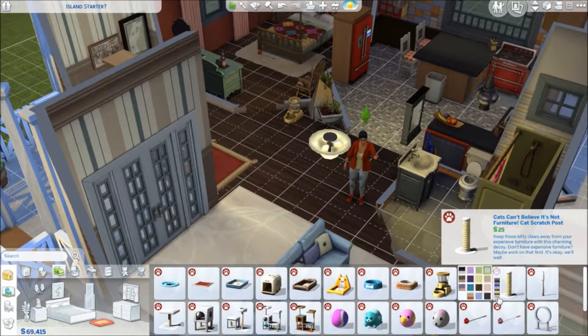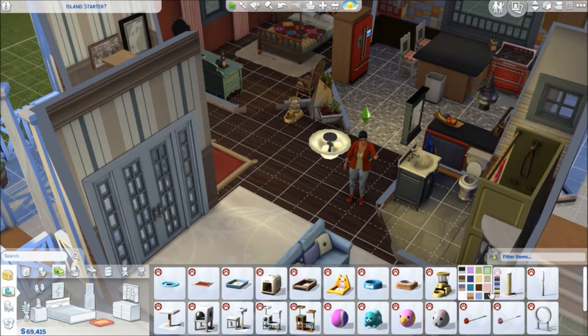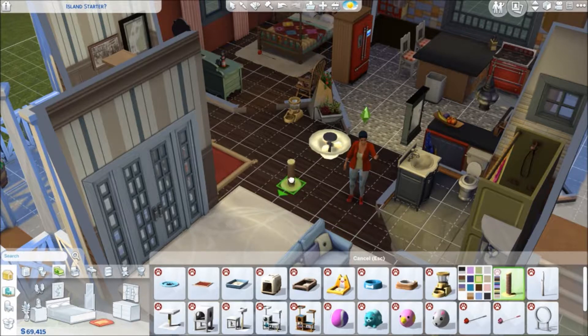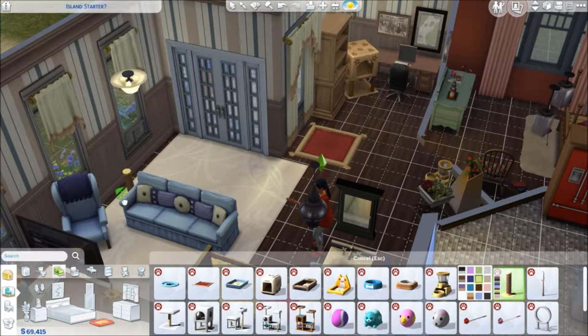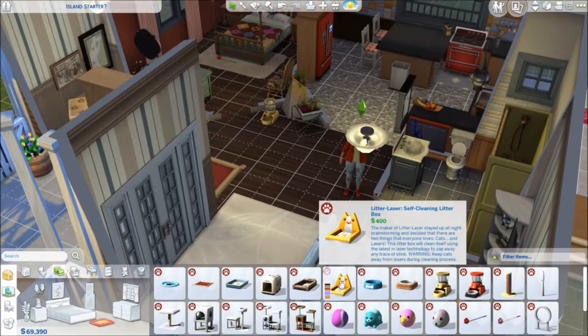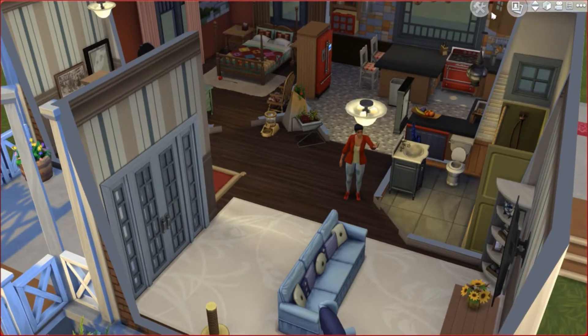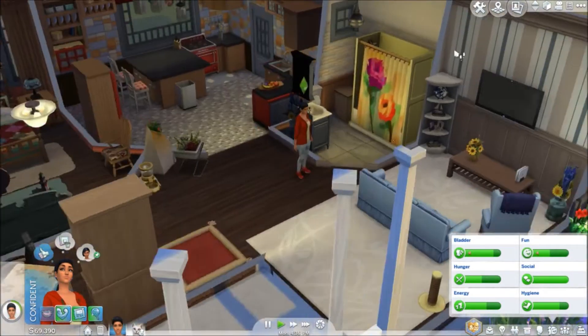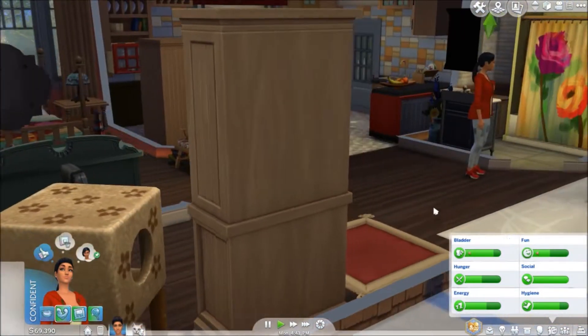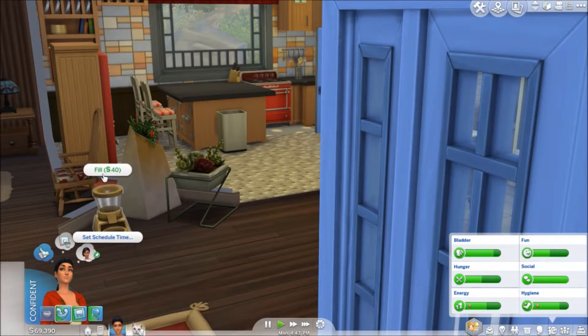We'll put the scratching post in this corner right over here. Now I think we really have everything. We'll probably have to buy more as we go, but for now I think we're good. Now we're just waiting for her to come inside. Let's add food — fill. I know we need to set a scheduled time.